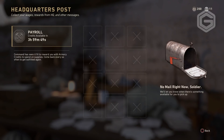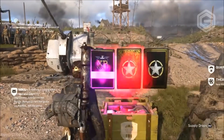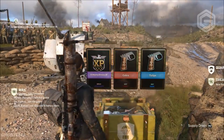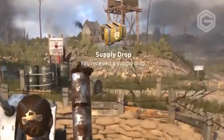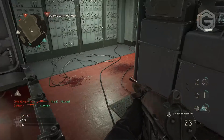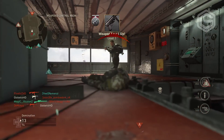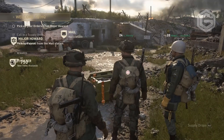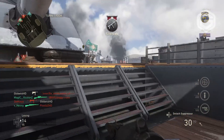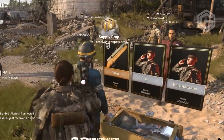The second method is to watch other people open up supply drops. When you watch someone open their supply drops, if they get an epic item you get a free common supply drop just for watching. It's not a rare supply drop, just a common one, but it's free. As you can see here watching my friend — he doesn't get an epic so I don't get a drop — but when someone does get an epic, boom, you get a supply drop yourself.